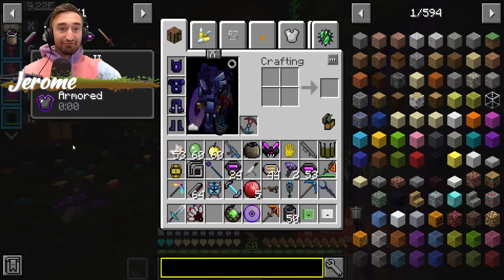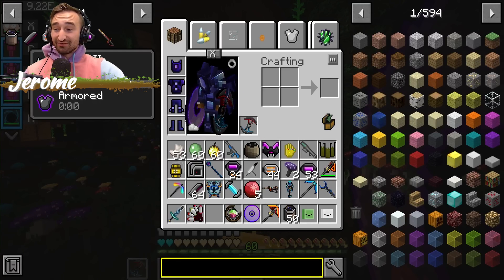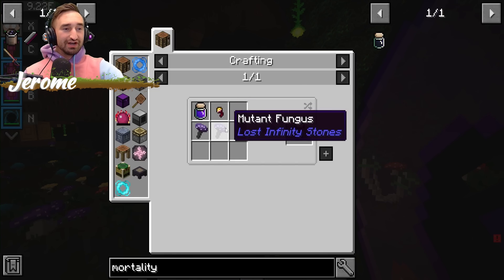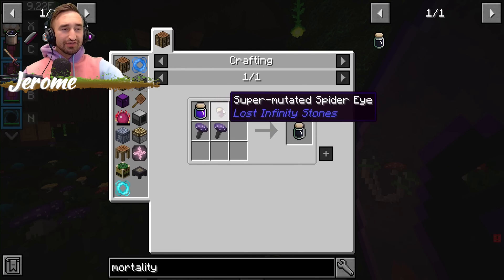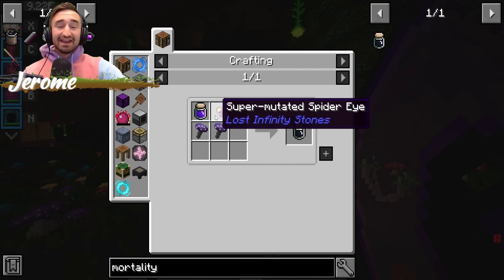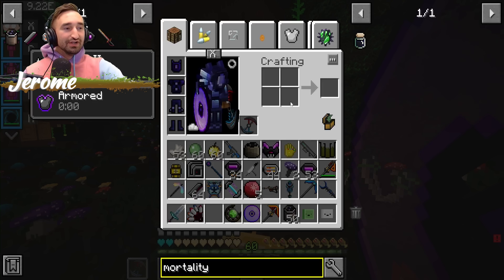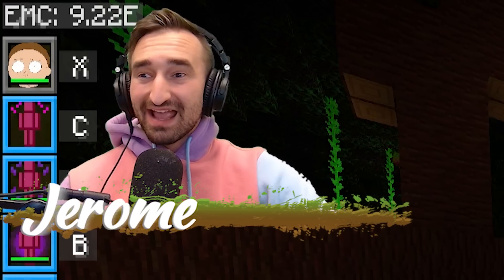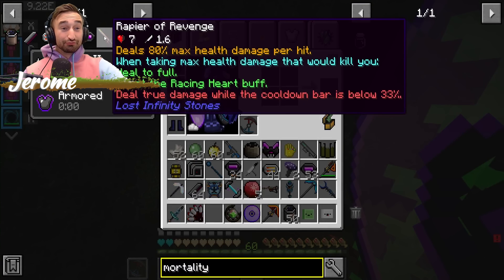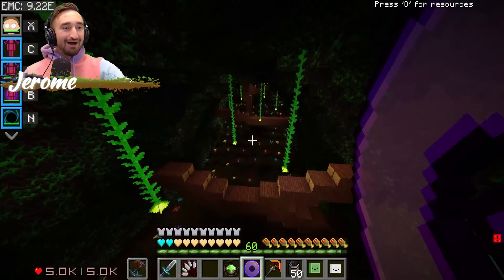We only need one of those, which means after that point we should be all good to make the rest of this. The reason we need the mutant fungus is that we can brew something called the mortality solution, which is actually really easy to make. You just need nightmare solution — which we've already made way before — two mutant fungus, which we got, and a super mutated spider eye, which we already have as well. So we just go and craft that up, and we've got another piece of the puzzle. All that's really left is doing the minigame to get the power blade.